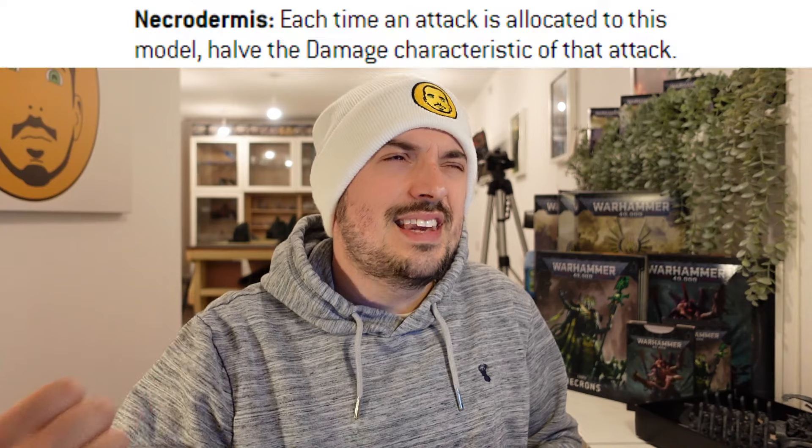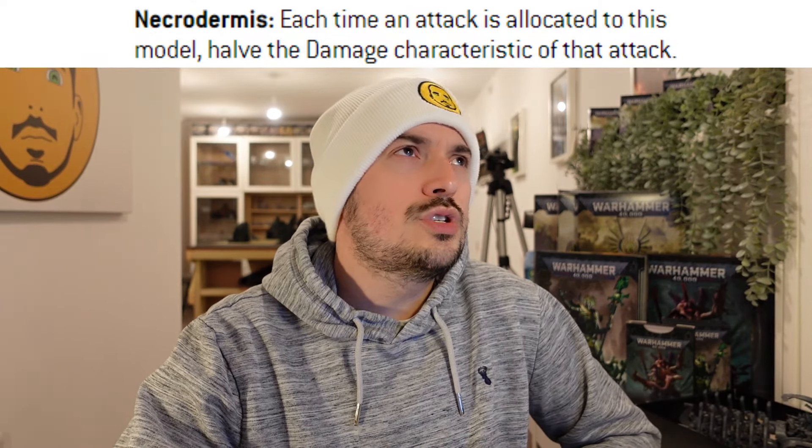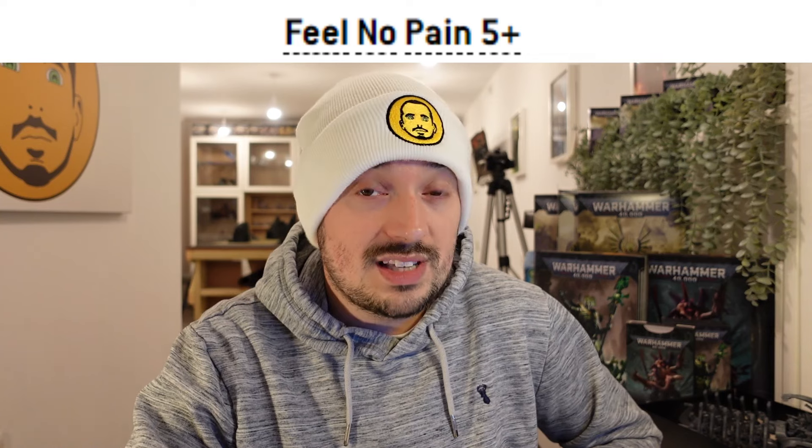Let's get into the shared abilities before we start pulling them apart. The first is the Necrodermis ability — they half all damage, rounding up, don't forget. They've also all got the 5+ feel no pain save, so it's the after-save, which means a third of the wounds or damage gets ignored. They've all got the same statistics — mainly Toughness 11 with a 4+ armor save and 12 wounds. And the OC, they've all got 4 OC, except for the Deceiver, which has an OC value of 6.